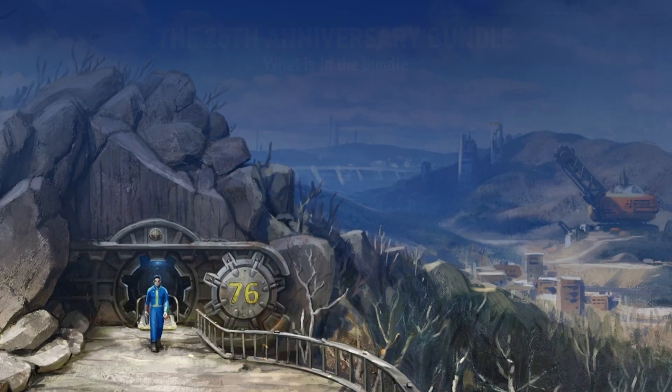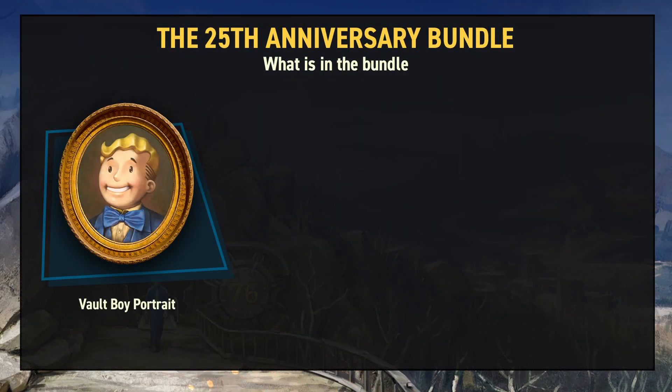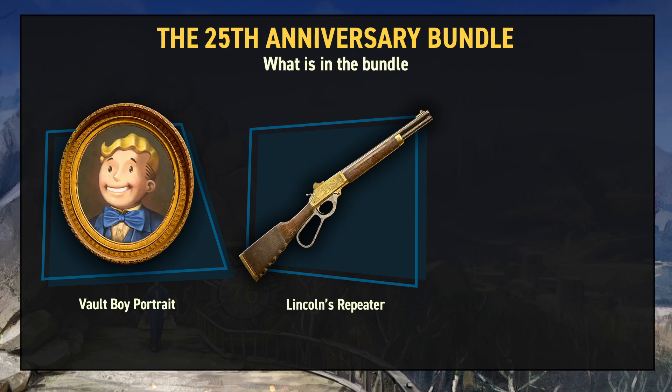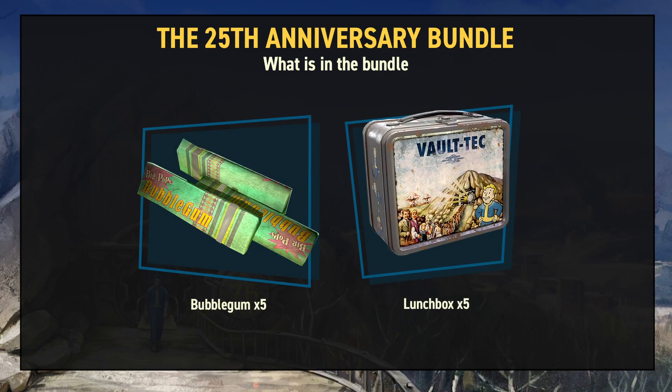Inside the 25th Anniversary bundle you'll be getting the new Vault Boy Portrait wall decor, a weapon skin for the lever action rifle with the Lincoln's Repeater, and the all-new shooting target suite. This is a new floor decor option that actually has a broken look once you've shot them. You'll also be getting some consumables with five bubblegum and five lunch boxes.